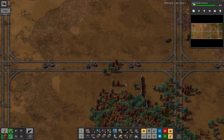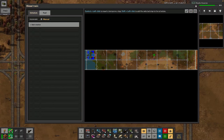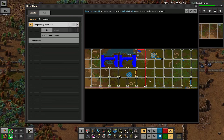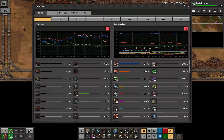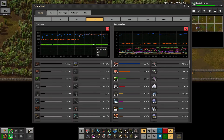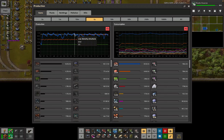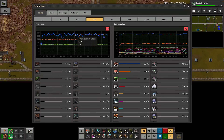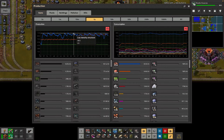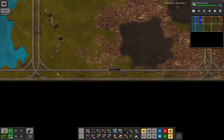Our rocket production has gone up a lot, which is nice. We're going to go to this bit of power grid because I noticed something. We're now making a lot more rocket parts and we need to boost the rocket fuel. We also need to boost the LDS, because LDS doesn't just have to do rockets but also yellow science.